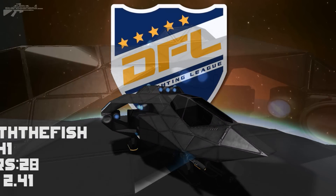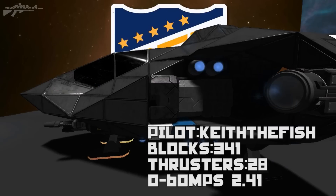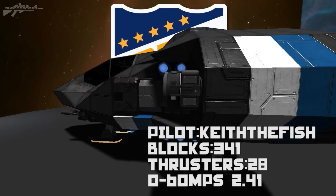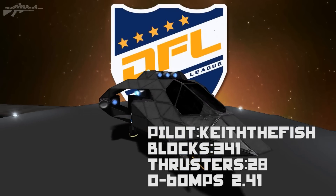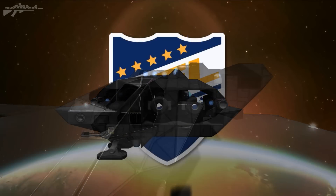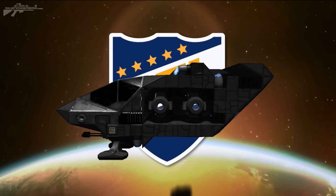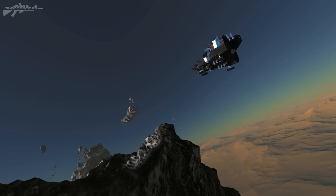Moving over to the other corner, we have a ship that is dark and stealthy — this is Keith the Vicious's ship. His block count is 341, thrusters 28, using two large stage thrusters just the same as Chi's, and his 0-60 is a little bit slower at 2.41. Looking at his cutaway, he has two reactors with one as backup, and his armour seems to be one block thick overall.